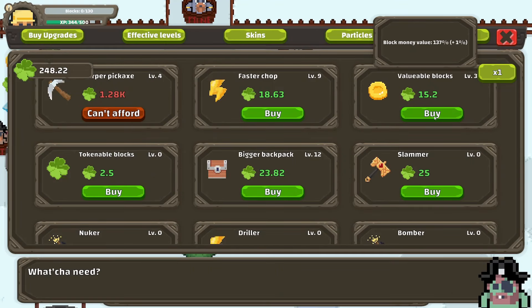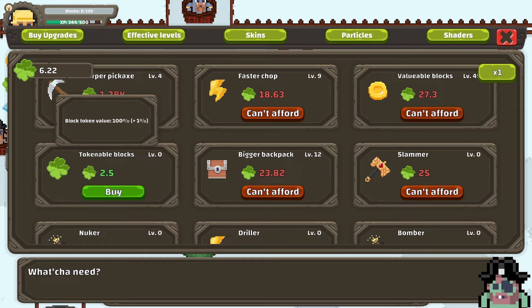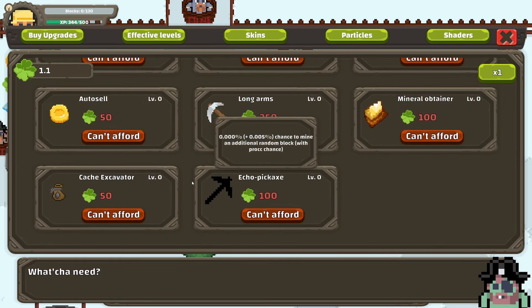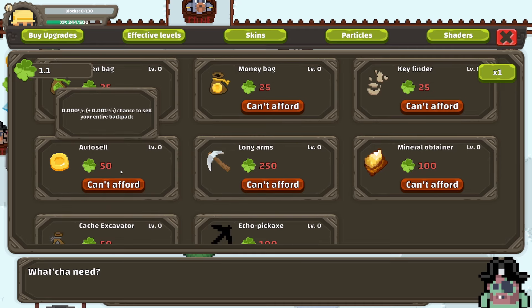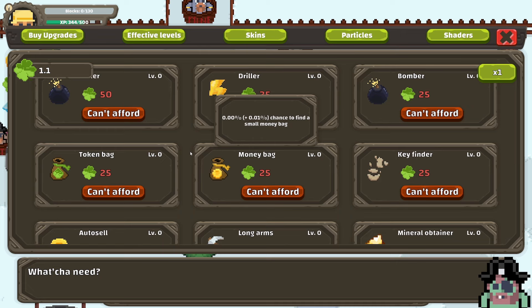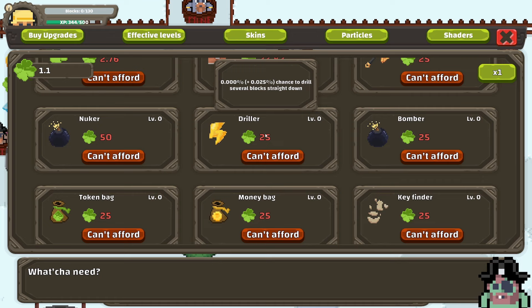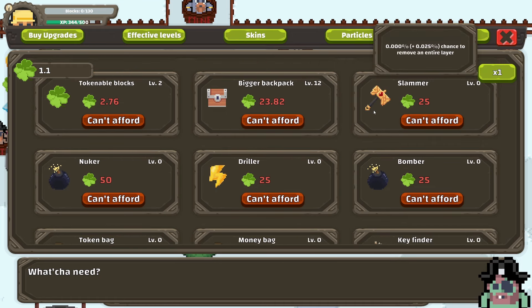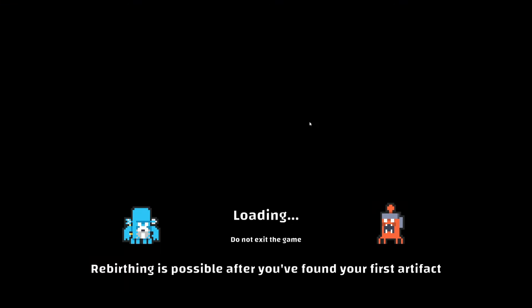Sharper pickaxe — buy blocks. Token value — off token value, I don't know what that means. Oh, there's a bunch more: cash auto sell — oh, that's nice. Money bag, token bag — tokens, duh, I'm so dumb. Nuker — nuke the entire mine, I want that! Drill several straight down, drop a bomb, remove an entire layer. Okay, so there are ways. Let's go to this mine.